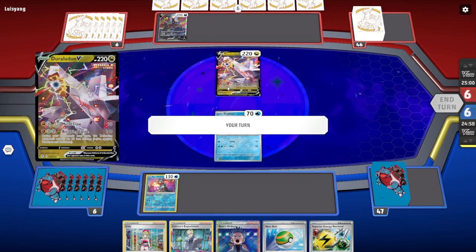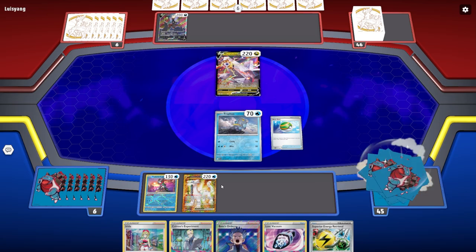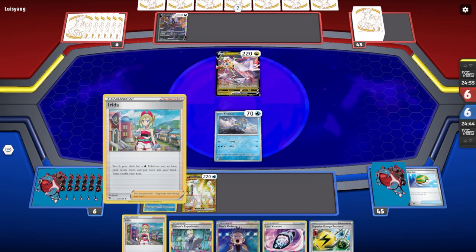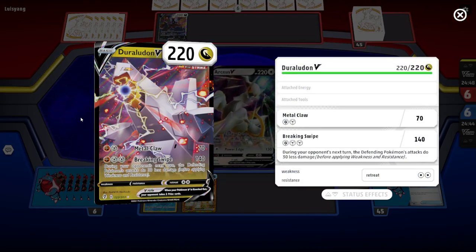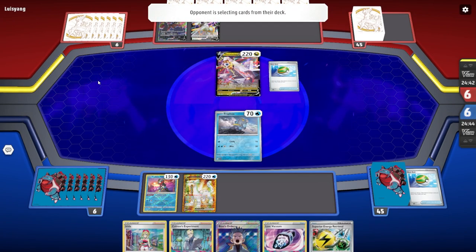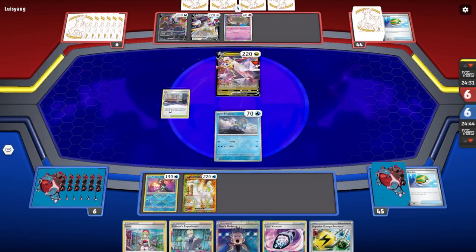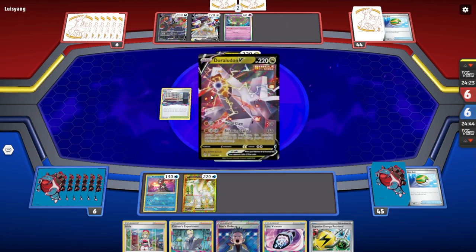Boss's Orders is going to be nice depending on the deck we play against, and of course the Nest Ball. I have a really good hand — it's just a matter of what I can do with it. It's a Duraludon V deck, which is going to be huge for my opponent. Right off the bat we're going to set up the Chien-Pao. I'm worried about Frigibax going down. I haven't played against Duraludon V deck — I know they are really good.